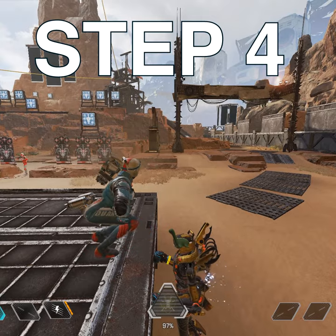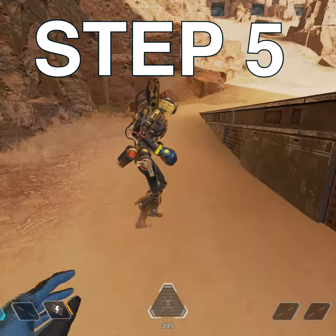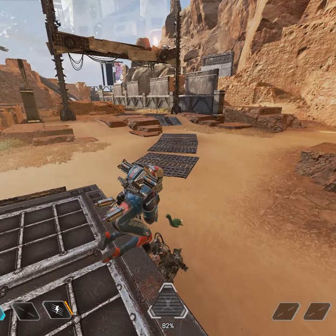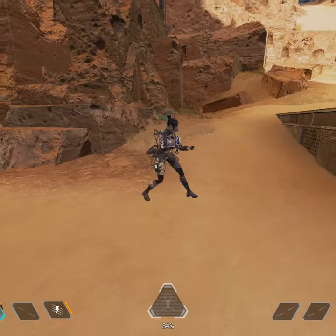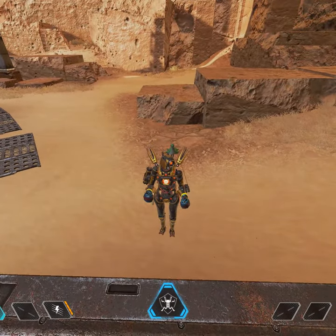Step 4: Make sure your friend is right underneath. Step 5: Ensure your friend does not move until the final boop has occurred — that's when the Nessie sticks to their hitbox. Reminder: you can do this at any angle as long as you're near your friend's hitbox, and they do not move when the boop actually sticks.